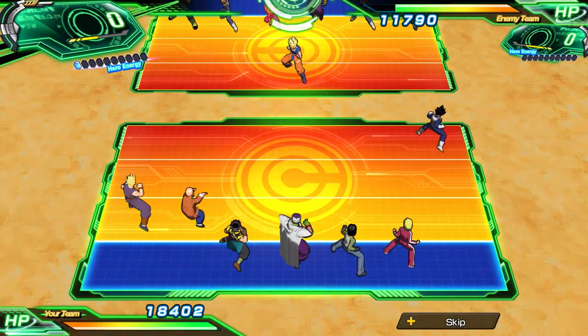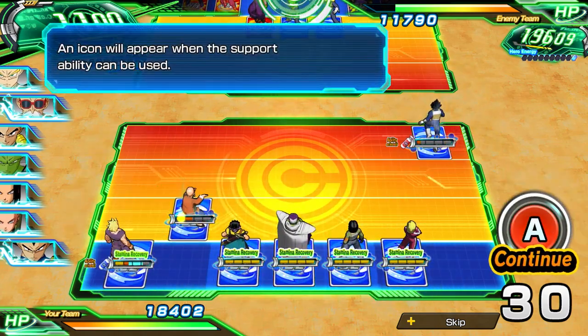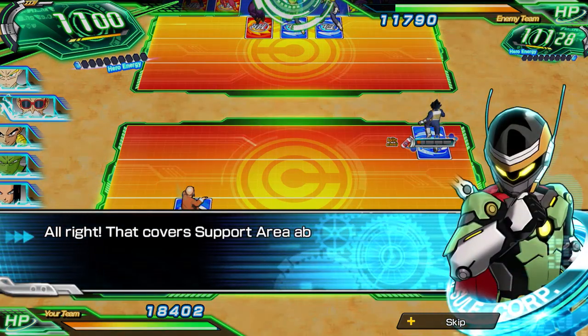Now let's take a look at our support ability. To activate it you place the card in the support area, and yet again it is awesome enough to show you an arrow of where to place your card. For today's example we are using Gohan.